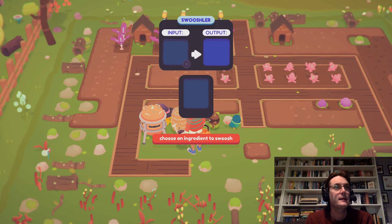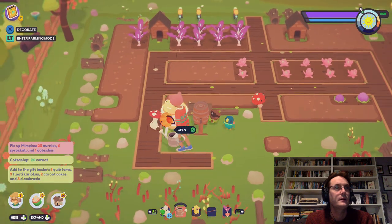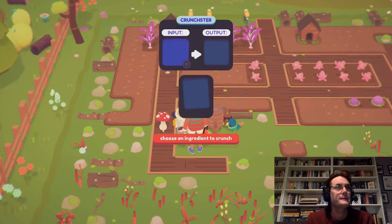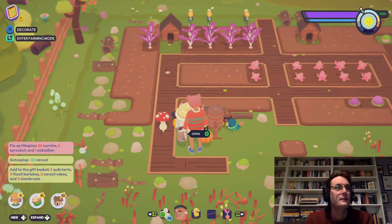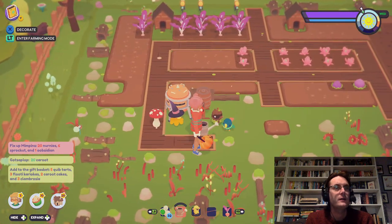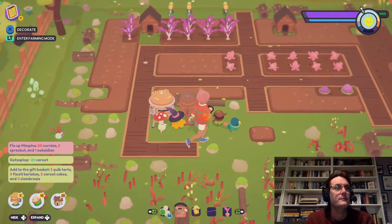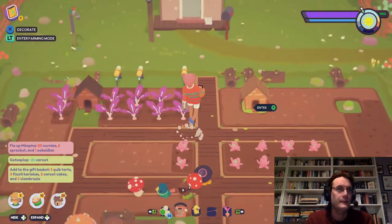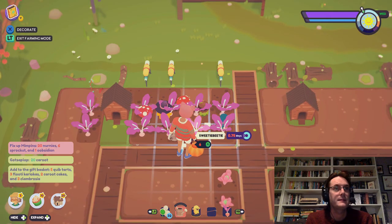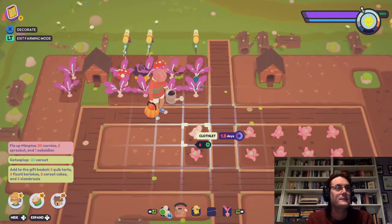There are these processing machines too. I haven't really used them much but they convert ingredients into something else. This one — the swissler — makes kind of liquid things but you've got to assign an ooblet to it. This one I've used for flour — the crunchster, it crunches things up so I've used it to make muz flour. The purpose of these is to convert ingredients into other ingredients to make recipes.